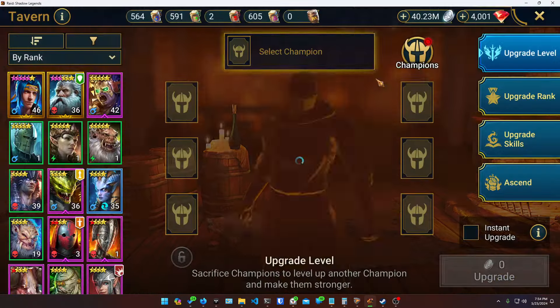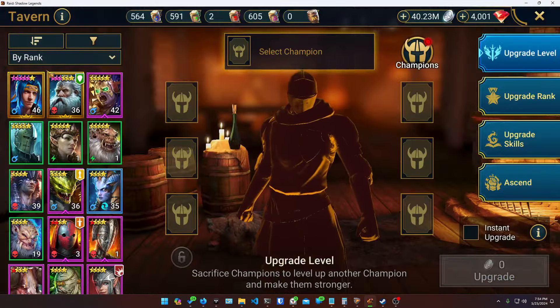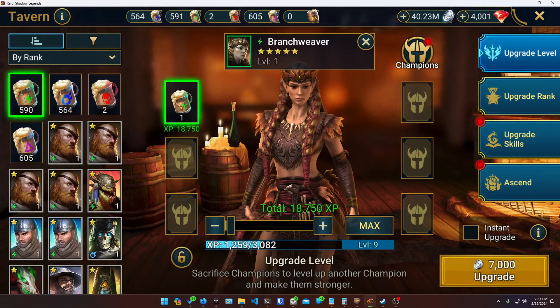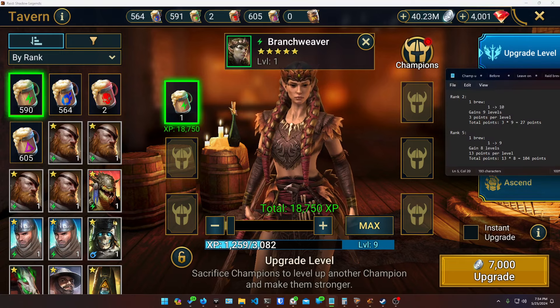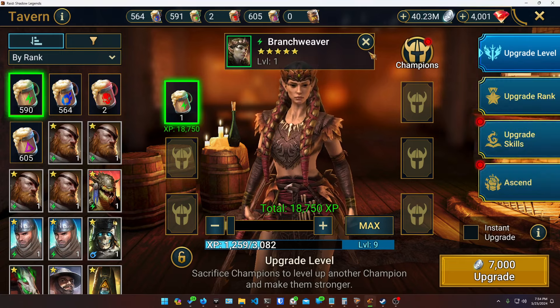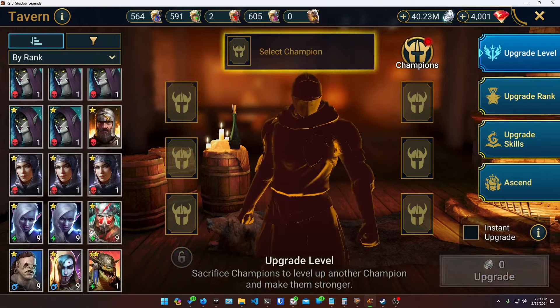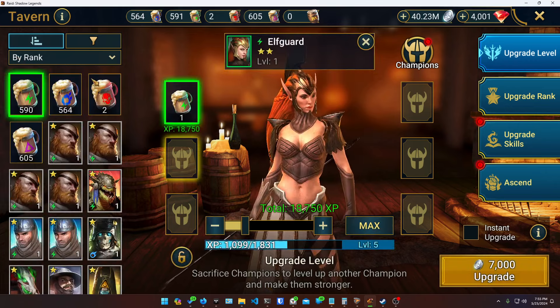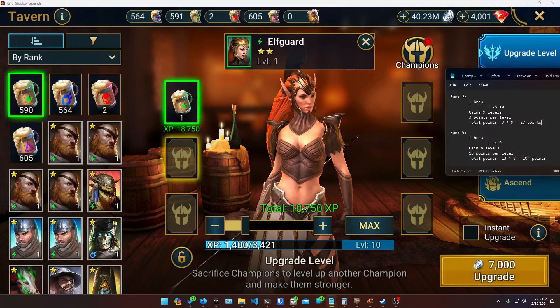Going back to the tavern here — spending a single spirit brew on this rank 5 champion gives me 104 points, compared to spending that same spirit brew on a 2-star champion where I get 27 points. That's about four to five times the value out of the same brew just by spending it on a higher-rank champion.